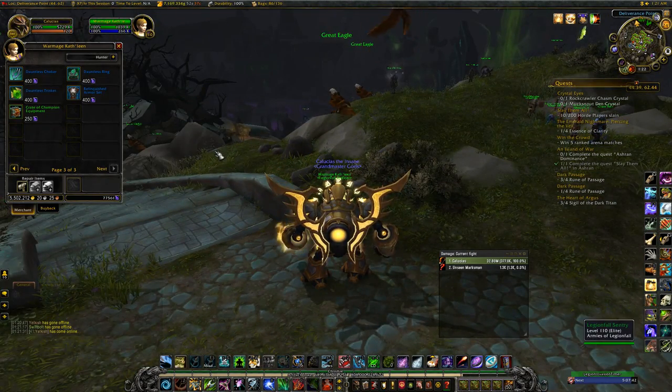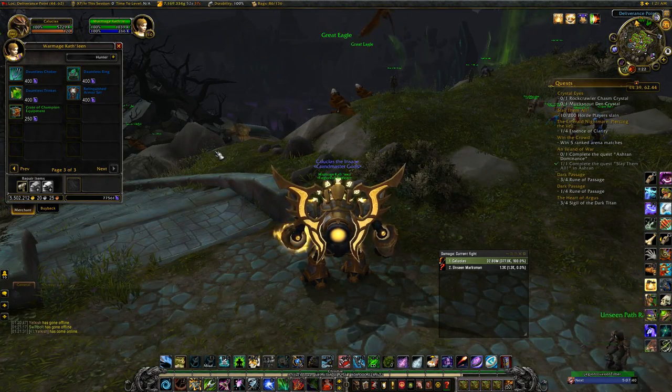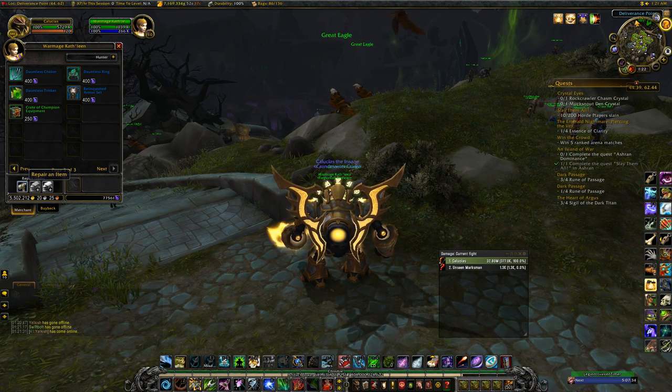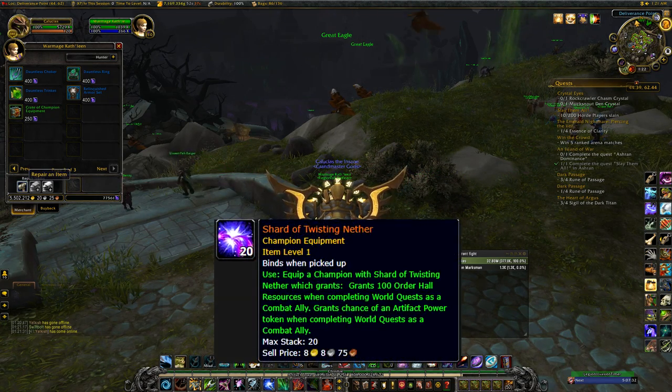The only champion equipment I care about are the legendary ones — those are really the only ones that matter. There are two in particular that I really want. One of them is Shard of Twisting Nether, which gives you 100 order resources every time you complete a world quest and a chance to get an artifact power piece.